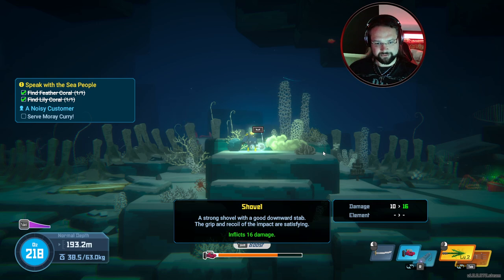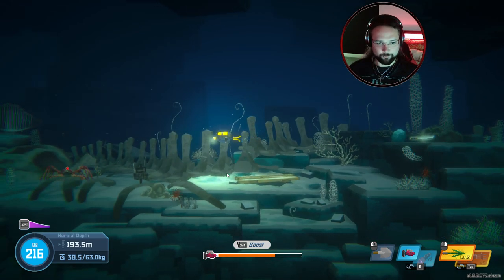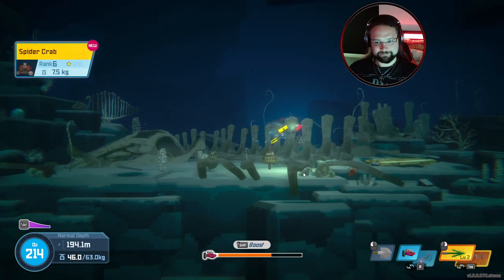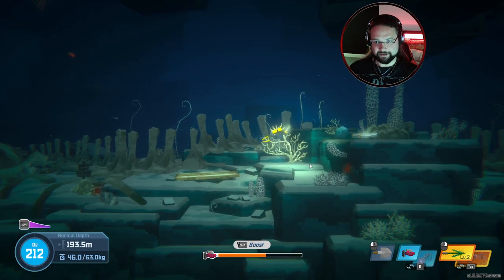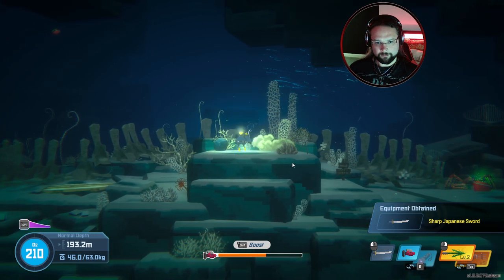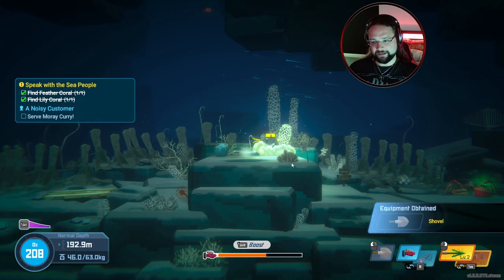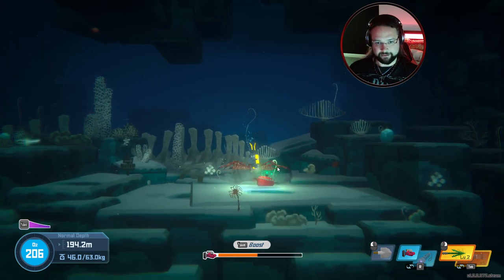Strong shovel with a good downward stat. I'm just gonna dig this crab one second. I thought I might be able to dig my way down there as well. The grip and recoil of the impact is satisfying. Technically this does more damage than the katana anyway — we've just got to be above it. That's the only difference.